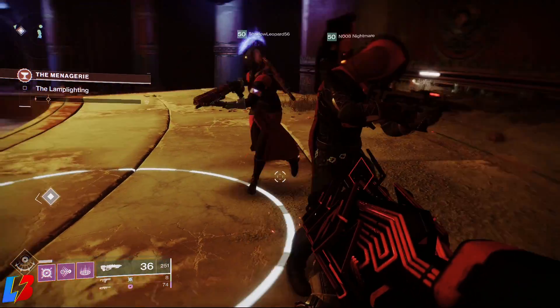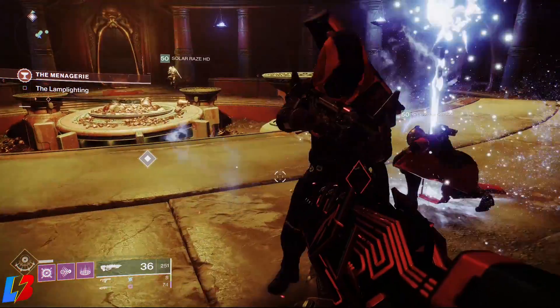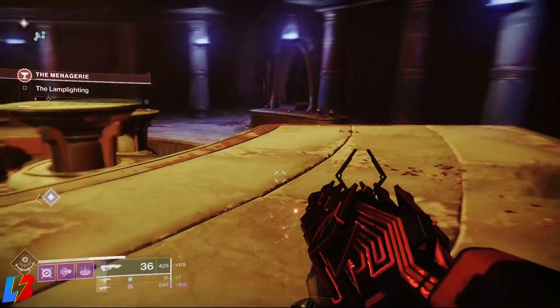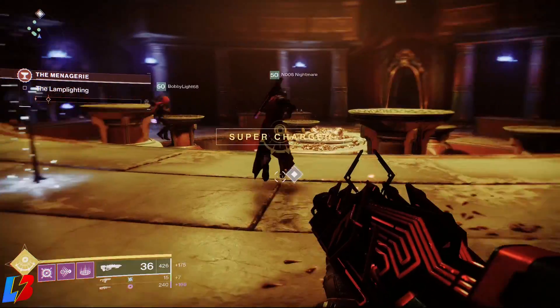When you launch the Menagerie, you're going to have to be 690 or higher. The adds do tend to scale up all the way to 720, so you're going to need a little bit of firepower when entering the Menagerie.